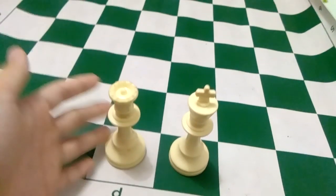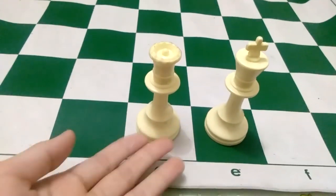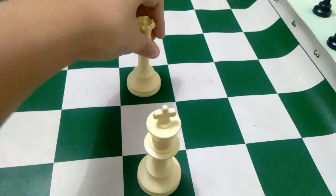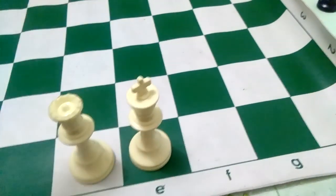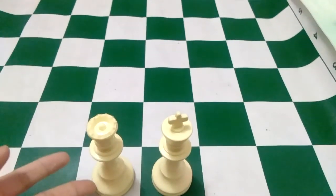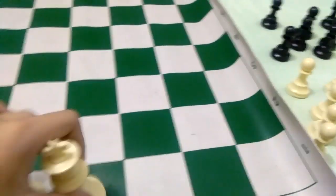It's finally time for the royal couple — the king and the queen. First I'm going to teach you how to move the queen. The queen can move anywhere it wants. The only rule for the queen is that it cannot move like a knight. But for the king, it's not very powerful, but it's the most valuable piece. It can only move one space, no matter where.